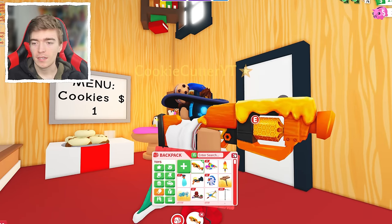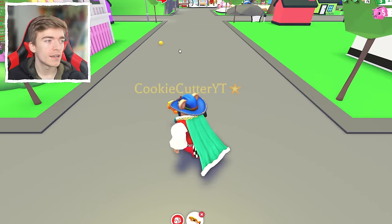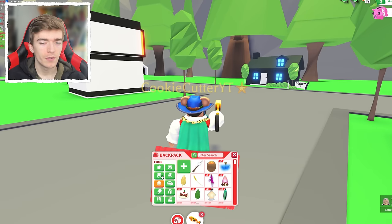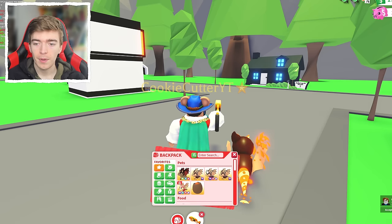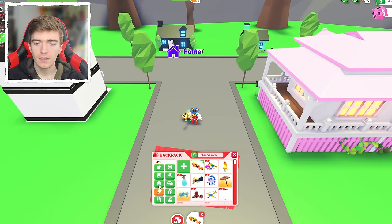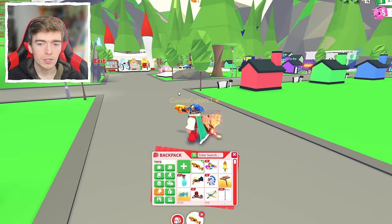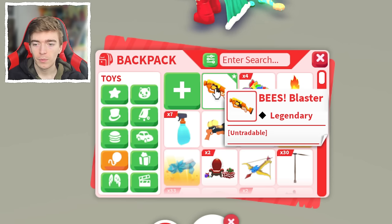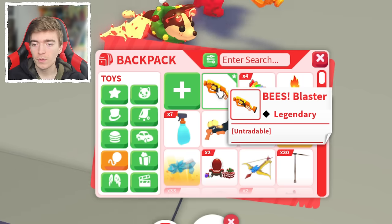Now we're going into the final rarest items, starting with the bee's blaster. This is a toy code item — you get it with a toy code. What it does is throw consumable drops of honey that you or your pet can eat. You might notice something odd about this item: it actually says untradeable, which is slightly disappointing since it's a code item, and that's the reason why you can't trade it.